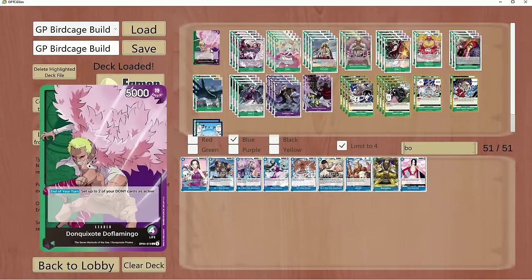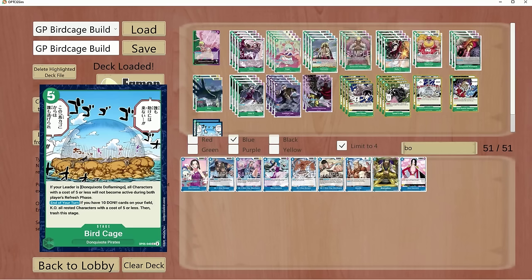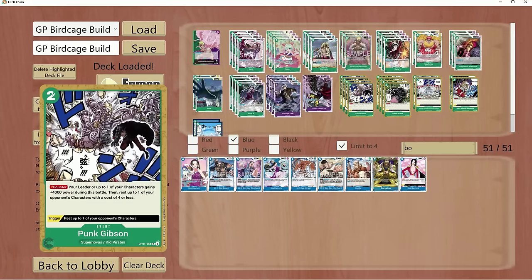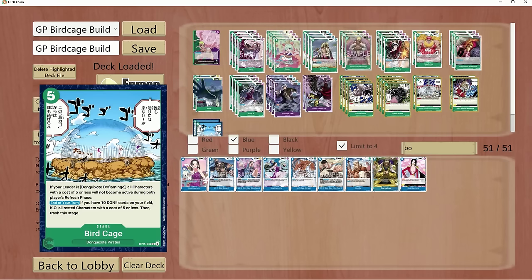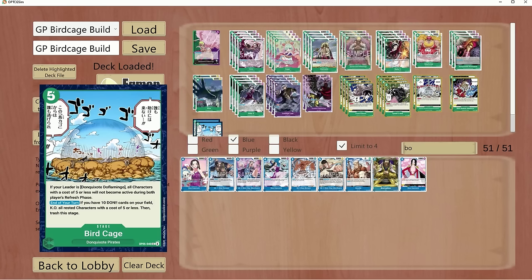How does this fare against Aggro? We're talking Red Dex, Whitebeard, Zoro, and Bellobetty — very, very well. Birdcage shuts down a lot of what they want to do. Of course you'll take a couple attacks in the early game unless you have blockers like your Law or Rosanante, or events to keep you safe. But once you establish a Birdcage, they're pretty much irrelevant. You can make it last as long as you need using Law and Kid to minus the Dawn effect. As soon as you hit 10 Dawn, you blow up everything on the board that's rested at 5 cost or less.